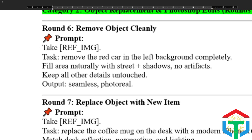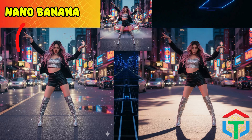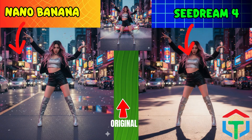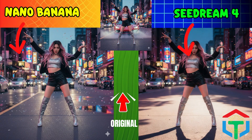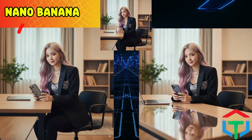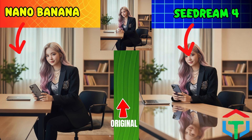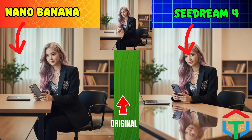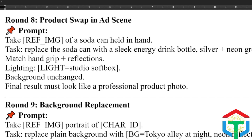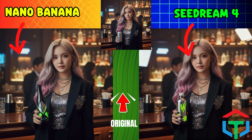Let's start with Round 6. Our first test is simple but essential: can the AI remove an unwanted object while keeping the background natural? Nano Banana is great at seamless background recovery. Seedream 4 keeps textures consistent but sometimes adds little artifacts. Which one looks cleaner? Round 7 is about replacement — can we swap an object convincingly? Nano Banana really nails perspective and reflections. Seedream adds dramatic lighting, which looks cool but not always accurate. Which one feels like the iPhone was really there?